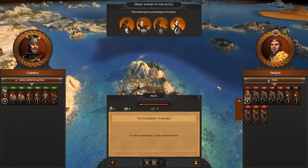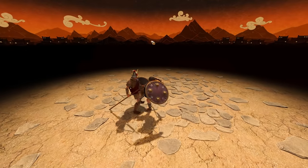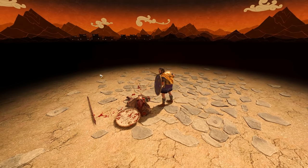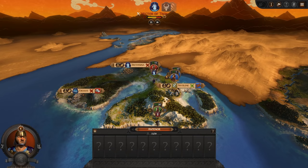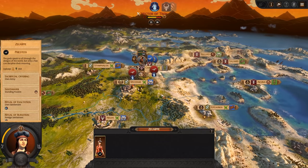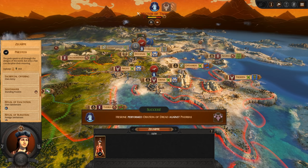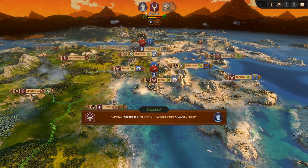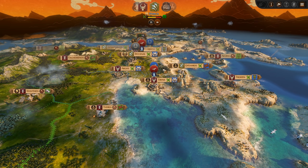Oh, here comes Hector — renowned swordsman. I can't hold that, but I think we may have pushed a little bit too soon. Got to be bold. Hopefully I won't cause too much trouble because the forces of Sparta and Ithaca should hopefully help protect Greece now. We should be able to push out — that's my hope anyway.